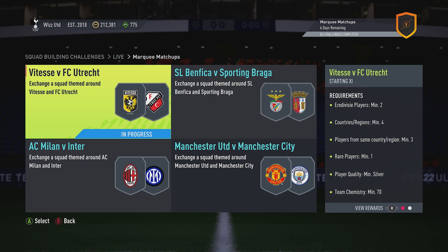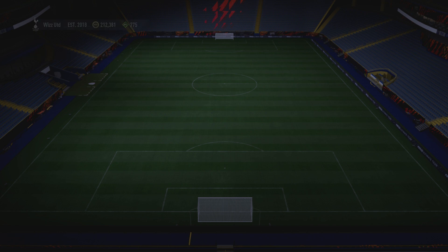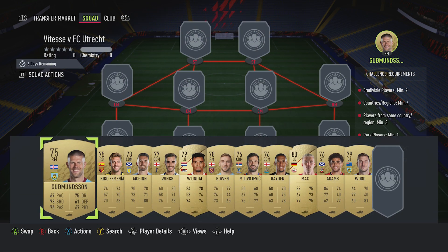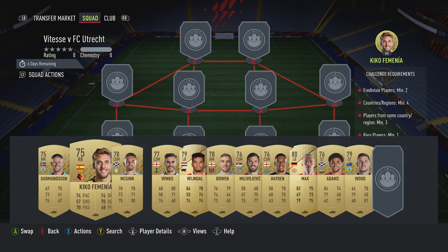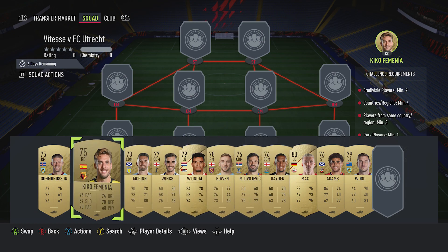We're going to crack on with the Vitesse vs FC Othgrek challenge. We get a gold pack back for completing this. It does have a minimum of silver requirements. Silvers are so volatile that I don't like to use them for these videos, so you will be able to do this cheaper if you can find a silver team that meets all the requirements. But for other people to follow, gold is the best option. It costs around about 8,500 coins — 4,000 of which are the two Eres Divis players that are required.